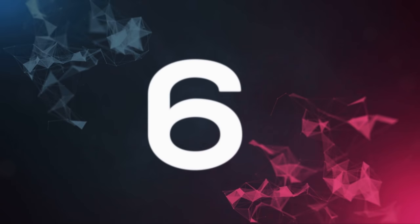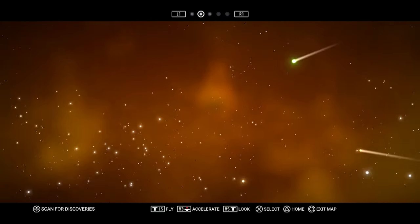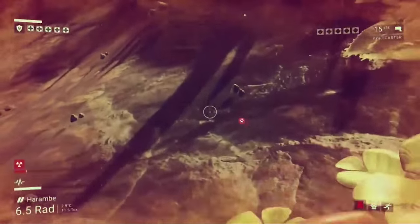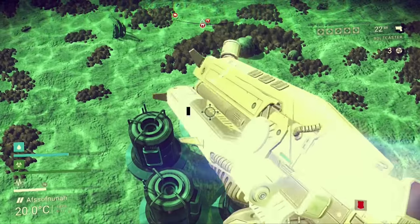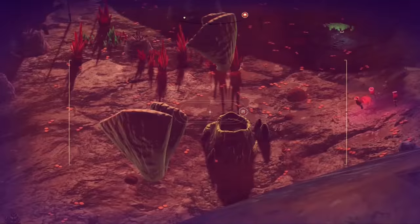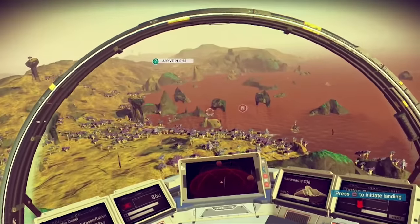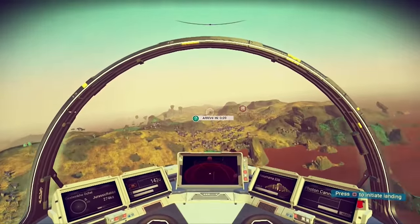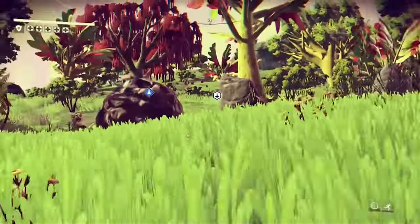Number 6: if a planet sucks, don't waste your time with it. With 18 quintillion planets in the universe, chances are you're going to come across at least a few that are just terrible. If you find a planet without basic resources, hostile alien lifeforms, awful weather, points of interest at the bottom of a poisonous ocean, or that's just ugly to look at, there's really no incentive to stay. Just pack up and go. On the flip side, if you come across an awesome planet with bountiful resources, awesome wildlife, and lots of question marks on the map, make sure to explore it fully. Ultimately, that's what No Man's Sky is all about: exploration.